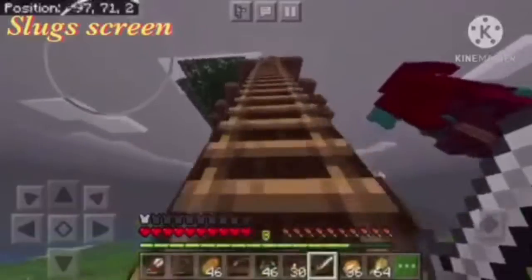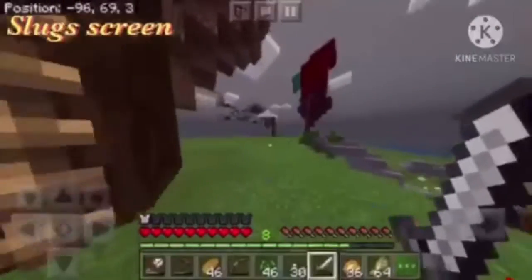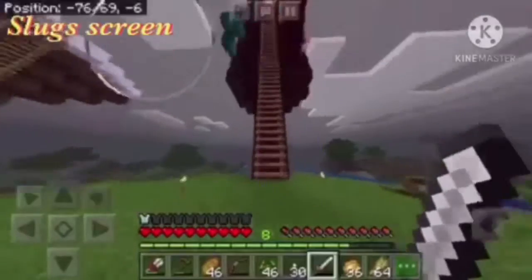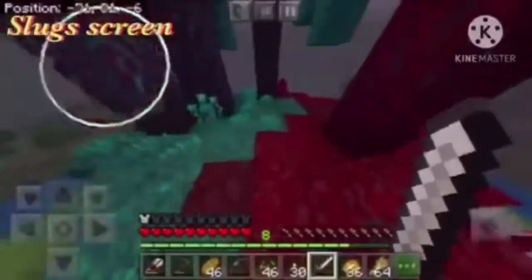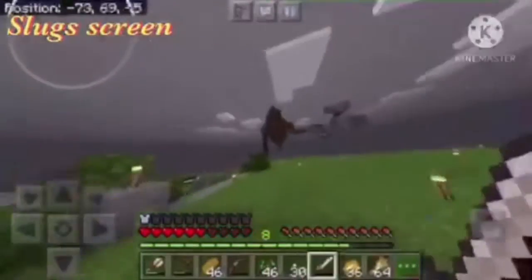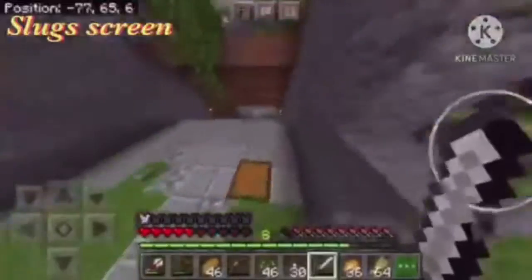Up here he made some floating islands - he made a spruce one, and he made another one which I'll go up to. He also made another floating X-wing. Moon, what are you doing? I told you I'm harvesting spruce and now I'm making my way back. Then he made a snow one over there, and over here is his base.